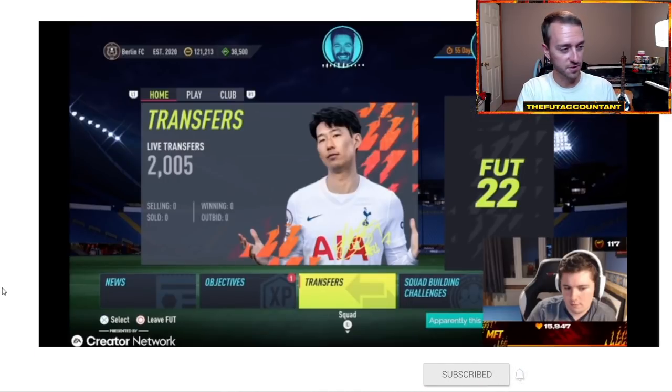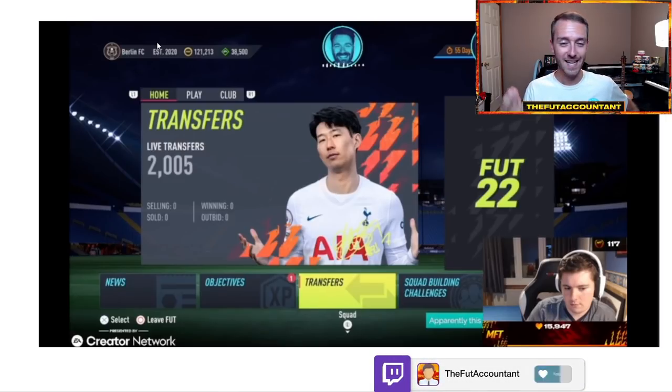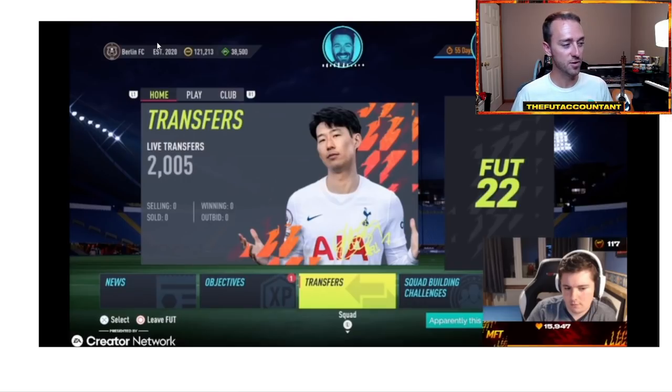Here's a screenshot from Matt Foot Trading and Ben from the Foot Weekly Podcast streaming together showing everything inside of the game. This is the home screen of the transfer market. If you look in the top left, it no longer shows your record — it shows your club name, established date, your coins, and your FIFA Points. You have to look way back under the club tab to find your overall club record. So they are no longer showing that on the main screen.